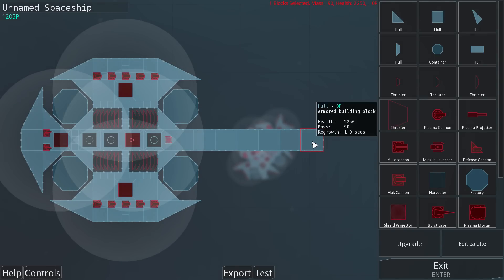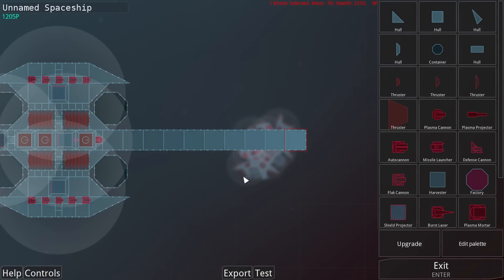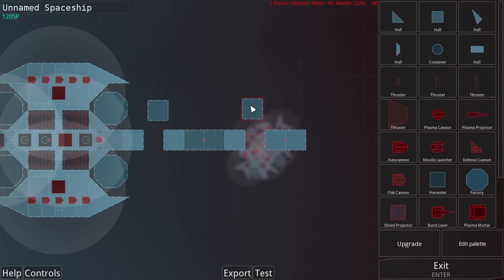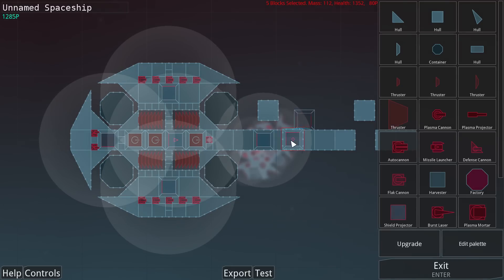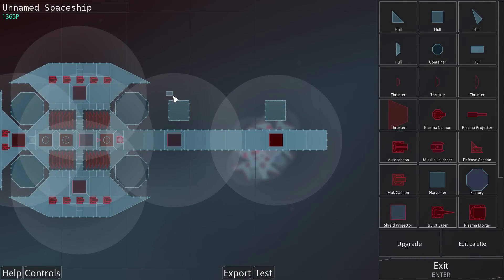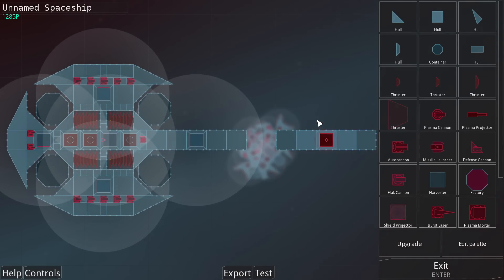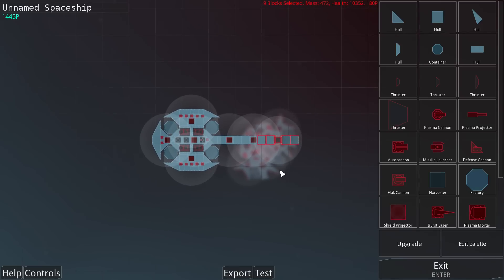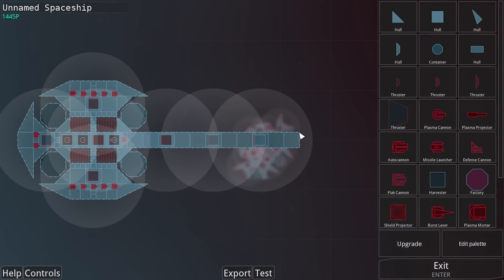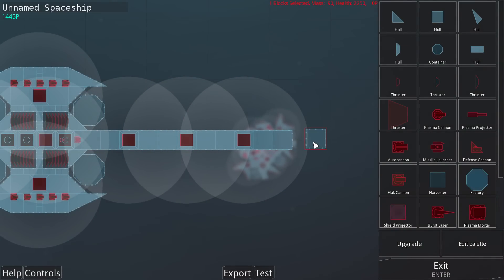Now comes the interesting part — adding in our missile battery. We're going to want a long spine on this ship, topped with a bit of a head. I'll talk about shields — I should make sure I've got shields along the path, that's probably wise. Let's copy that around and again there — perfect. Now at the very end, I really do like the idea of having even amounts between them. Plenty of shielding for the missile bays — this is where the missile bays are going to be going.